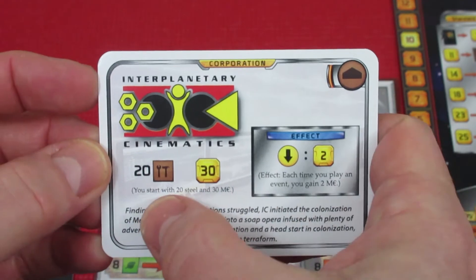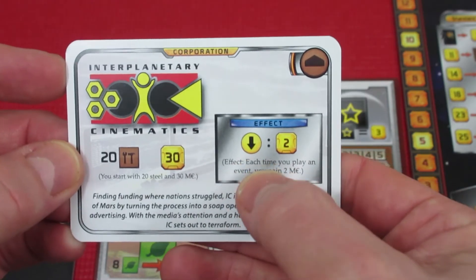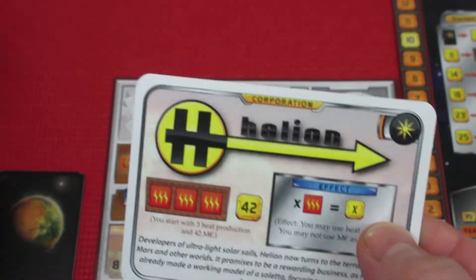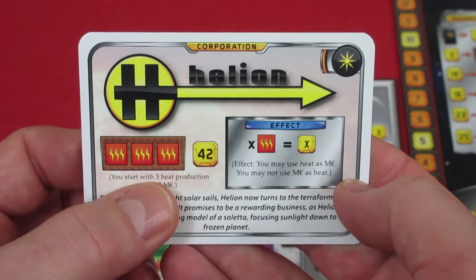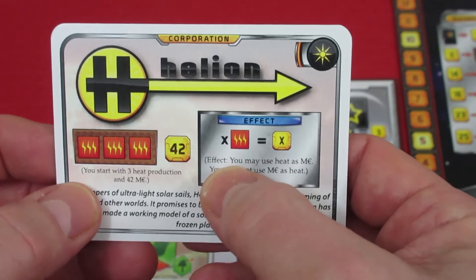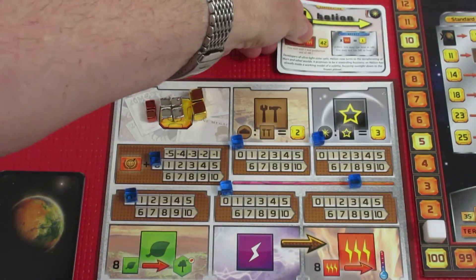The two corporations I had were Interplanetary Cinematics, which starts with 30 mega credits and gives two mega credits every time you play an event, and Helion, which I chose. Helion starts with three heat production and 42 mega credits, and you can spend heat as mega credits. That's what we're playing with.